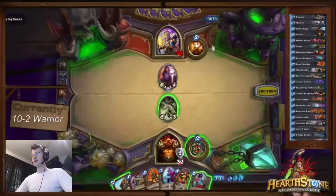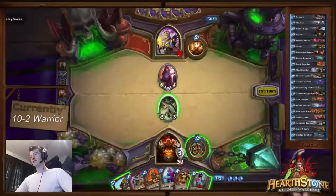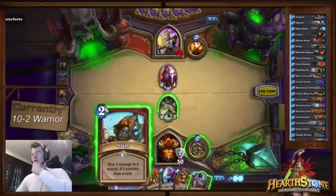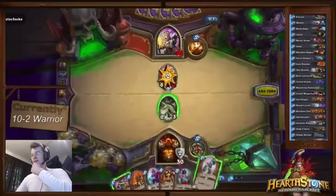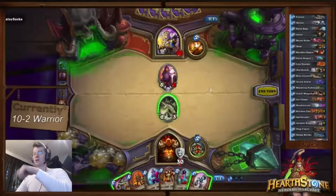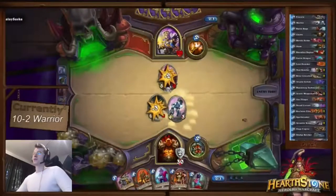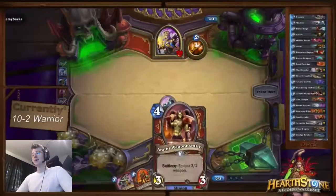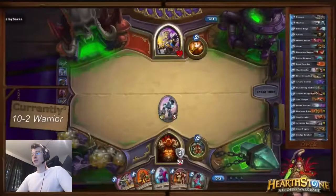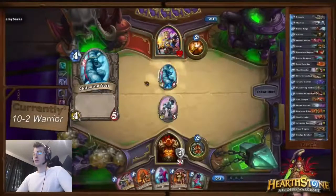It's a weird scenario. At first I was thinking I have to Slam and Execute the Dark Cultist and keep a guy on the board — you don't want to let Dark Cultist live, that's basically unacceptable. But now that I drew the War Bot it's better to trade and play the War Bot, and save the Execute. You still have something on the table, one power less, but you keep that Execute.